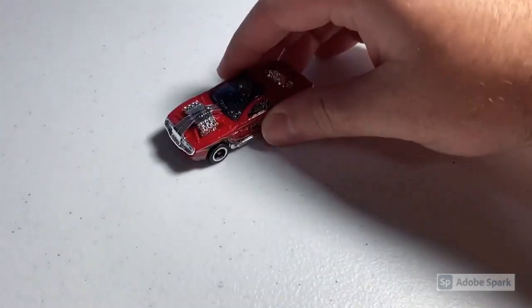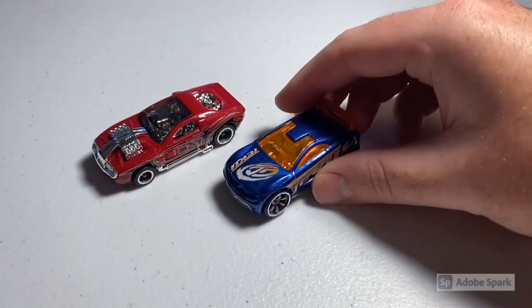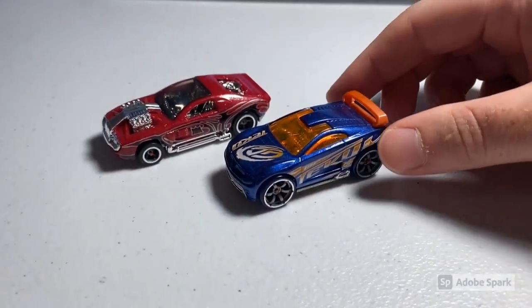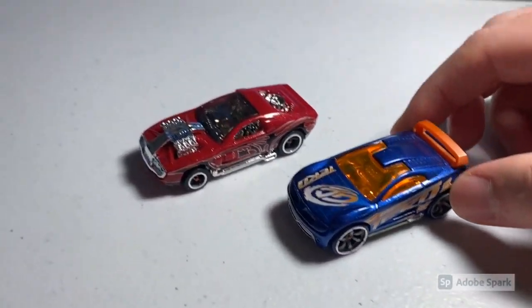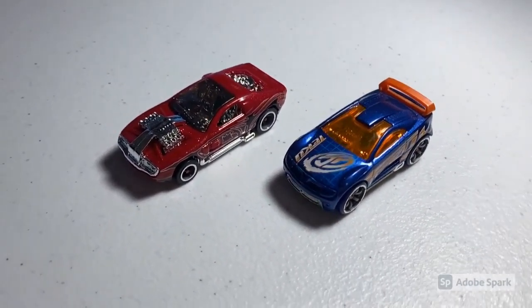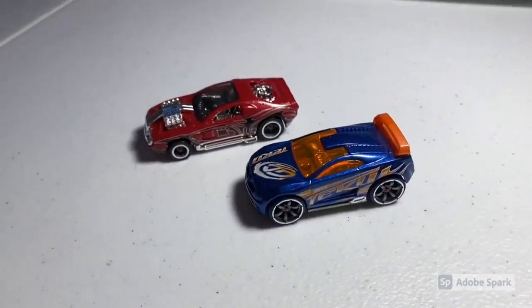Next up we sold two more loose mint cars: a CM5 Hollow Back — now out of stock on that again — and a CM6 Orange Wing Drift Tech, which are actually starting to sell a little bit faster now after sitting for a while. Total on this order was $27 even to a return buyer.